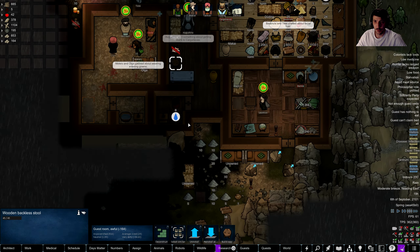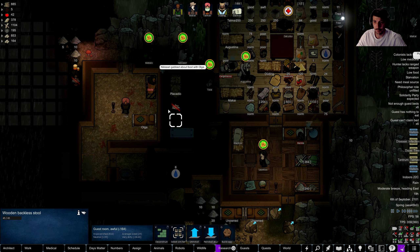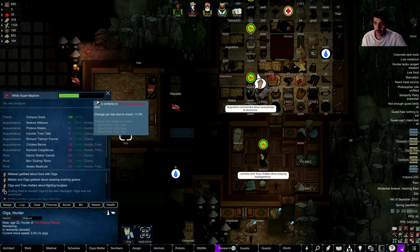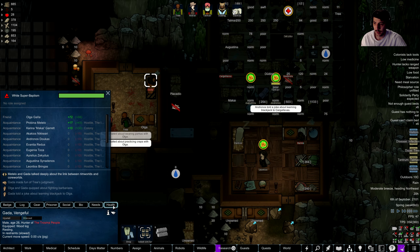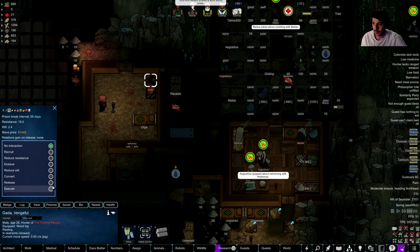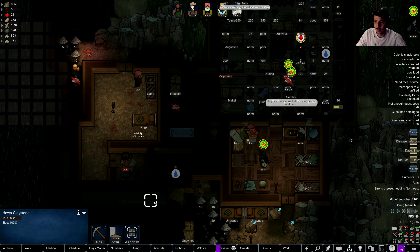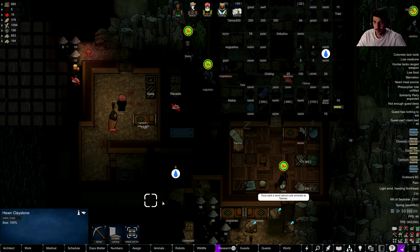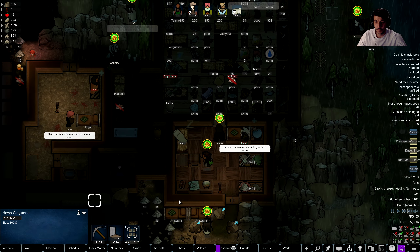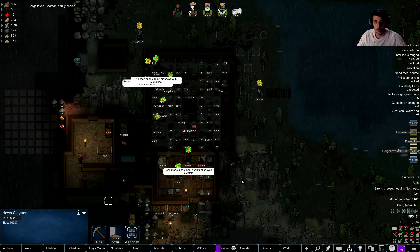Who is supposed to be cleaning? Olga — you're gonna be our cleaner. Gata, I think we can let you out now. Release, release. We'll release you in the morning.